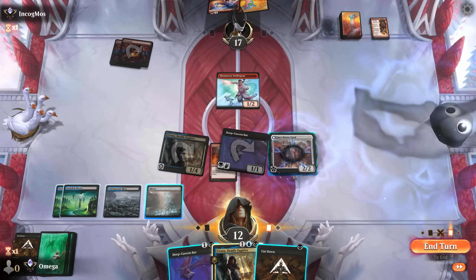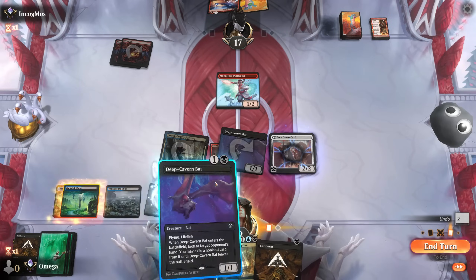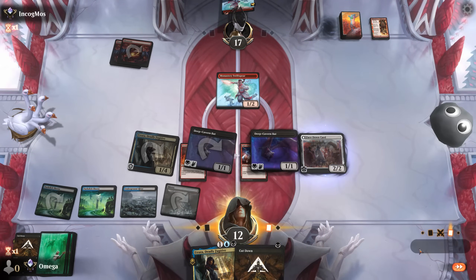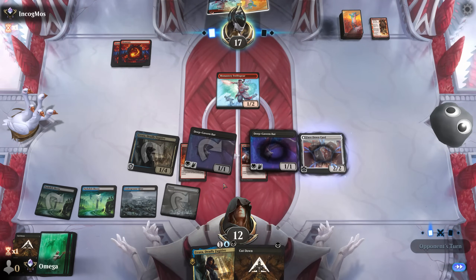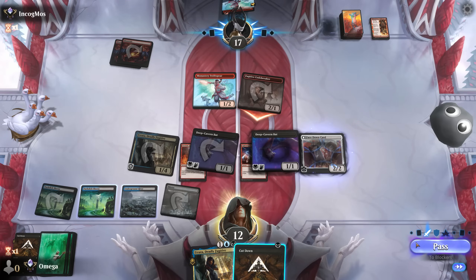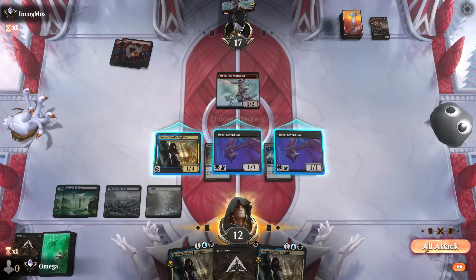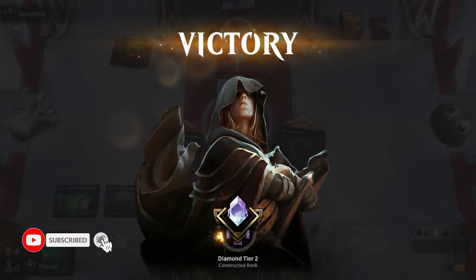Our opponent didn't respect Etrata and now we will change his mind. It's more efficient to go for the path where we can keep the card advantage. We are getting serious value over them, but we need to be careful - if they can start killing bats they get all the removal back. Attacking with only Code Breaker. I'm getting those cards for free - that's a lot of Etrata triggers. He definitely learned to respect the assassins.